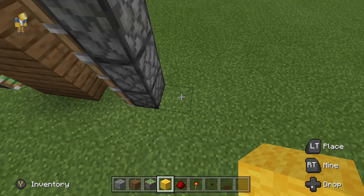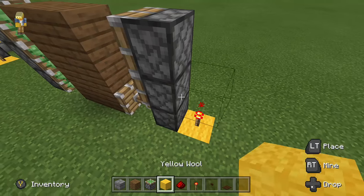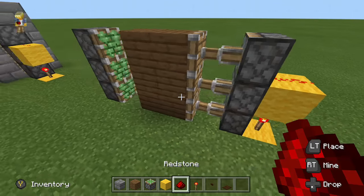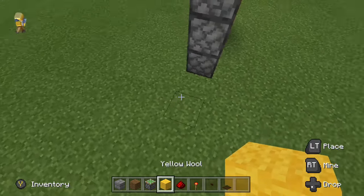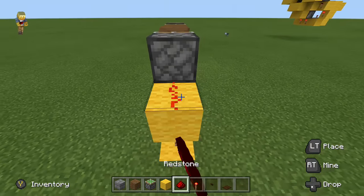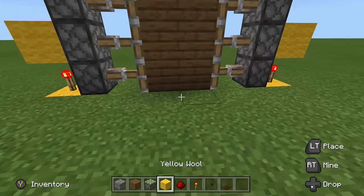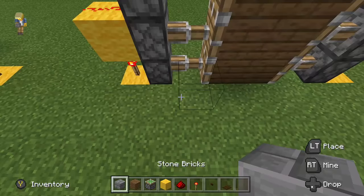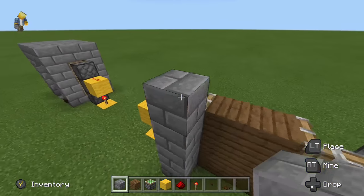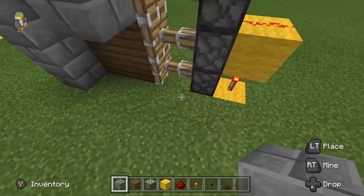Next, we are going to power all 3 of these pistons on this side. Place a redstone torch, a block above that, and redstone dust above that. We're going to mirror it on the other side — redstone torch, then a block, then dust on top of that. All we've got to do now is build our frame and then make the opening mechanism for unpowering all this redstone.